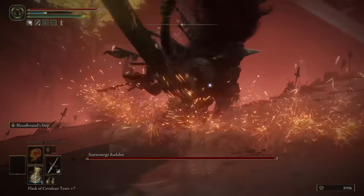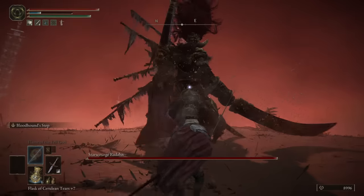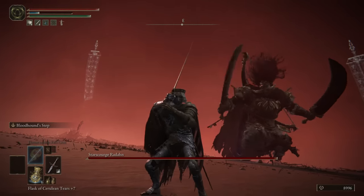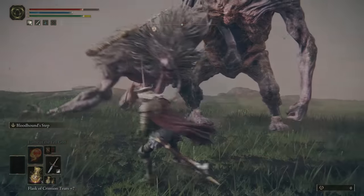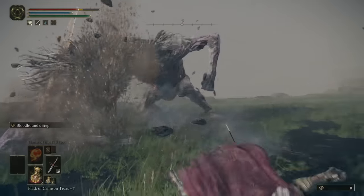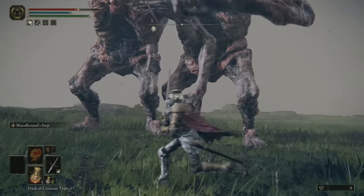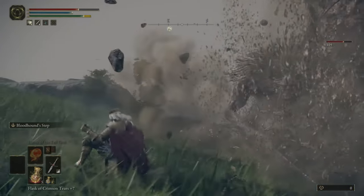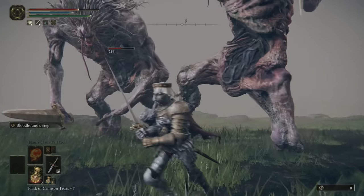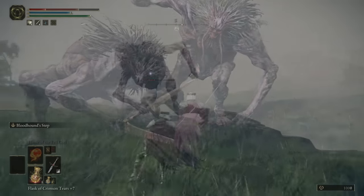Of course, you could do the same thing essentially by just rolling. But Bloodhound Step is so much better because it goes so much farther, it's easier because you don't need to be as precise, and it's just more fun. The weakness of a regular roll is the fact that you can get caught halfway through it — this is not possible with Bloodhound Step. It's not only because Bloodhound Step gives you more iframes, but also because it sends you a far distance away from the attack. That's why I think Bloodhound Step is honestly one of the best ashes of war in the game.